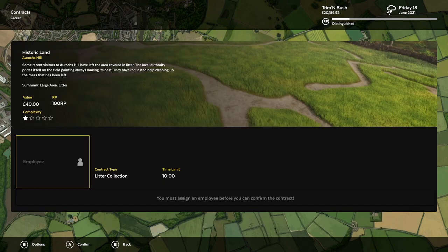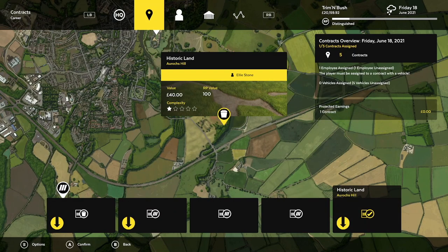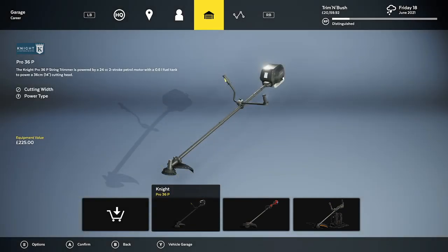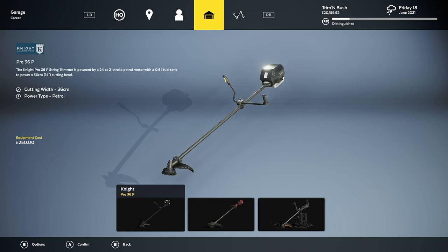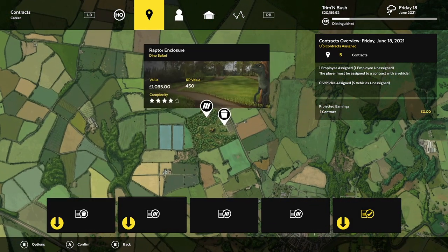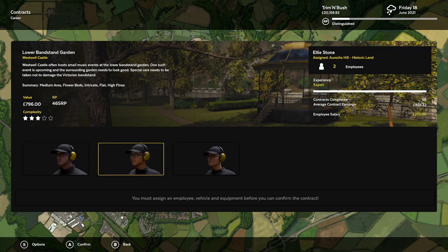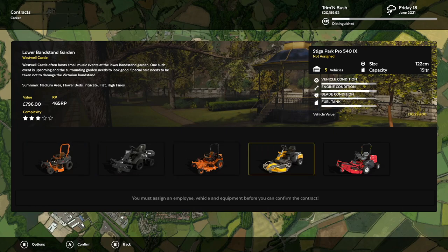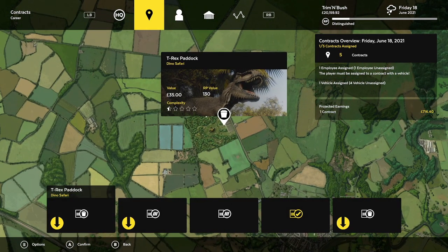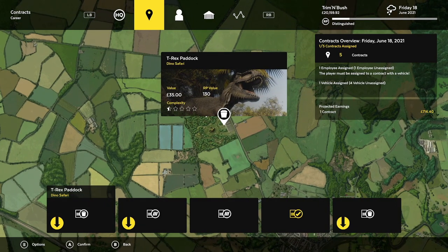I'm gonna put — this is one of the new jobs. Actually, I think I did a video on this, or a live stream. I remember playing this before, but I might not have. Equipment garage — we've got these. Let's have her cut with this and that. See, this one's only 35 dollars — look at that value! Oh, this is a mowing contract. That's why it's only 35 dollars. Okay, let's try this again.